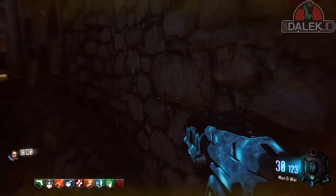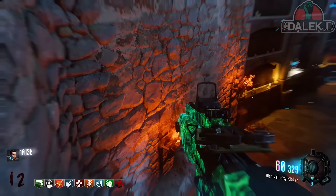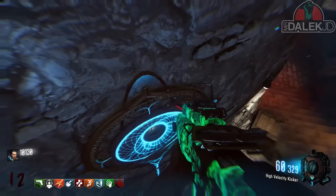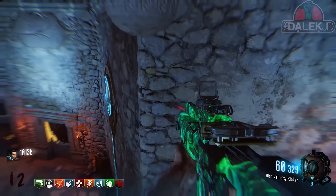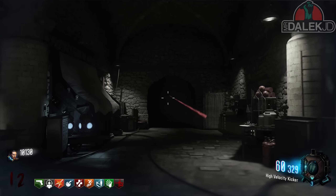If you go down to the undercroft you'll now see a little orb appearing above the pyramid. When anti-gravity is enabled you'll be able to jump on the walls, and if you keep wall running along these walls you'll eventually get teleported back in time to the lab room where you can pick up the plunger melee weapon.